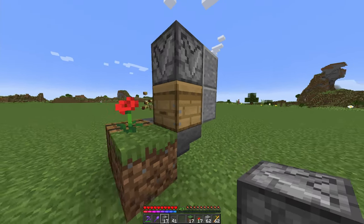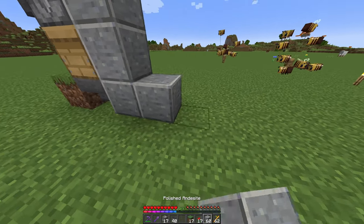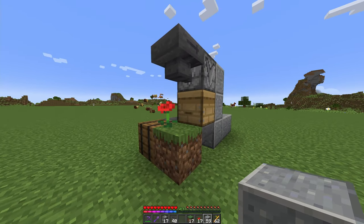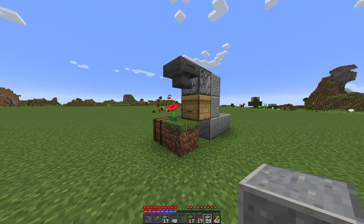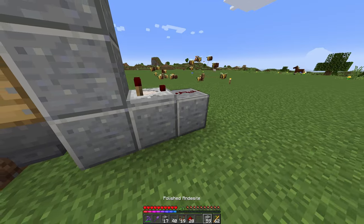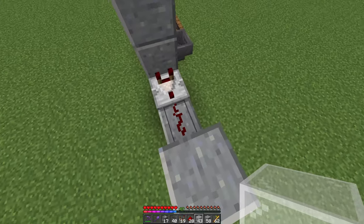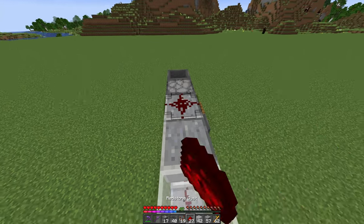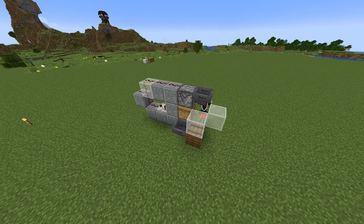Build up two blocks in total so that you can place a dispenser facing down with a hopper going into it, and then three solid blocks coming out from the back side of that hopper. Make sure your beehive or bee nest is facing forward towards the flower. Coming to the back side, place down a comparator with some redstone dust, a solid block off of the redstone dust, and glass above the redstone dust with another solid block.